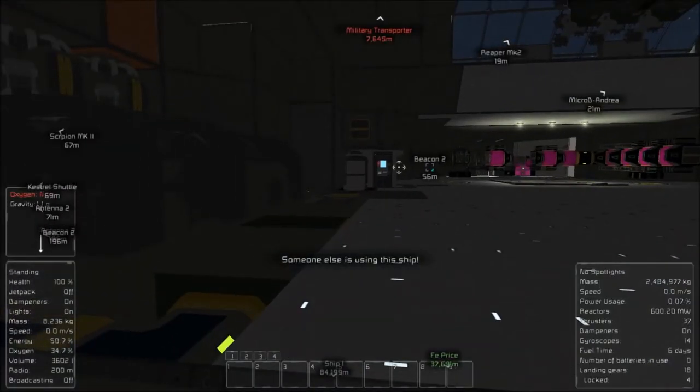You can see in the bottom corner power usage is 0.07. I have to go back and look at other videos, but I'm pretty sure our power usage was higher than that at idle. I'm also positive that Estrella's lost weight — it was at 2.5 million before and it's at 2.484.